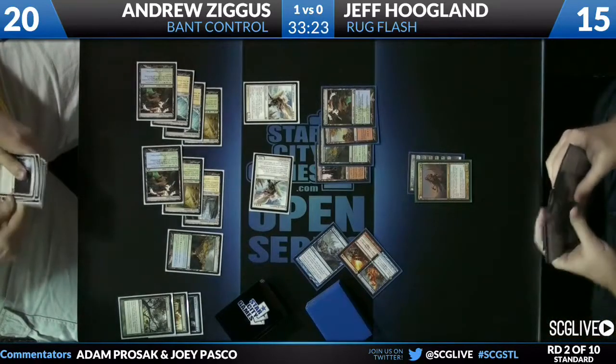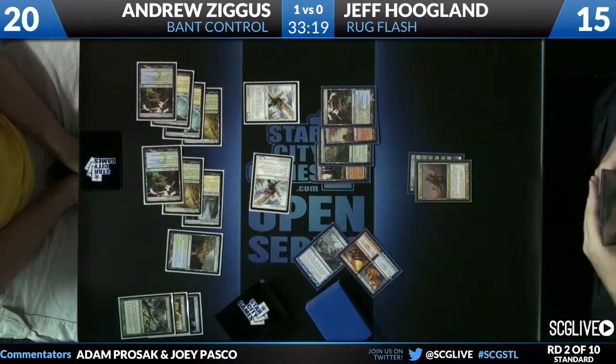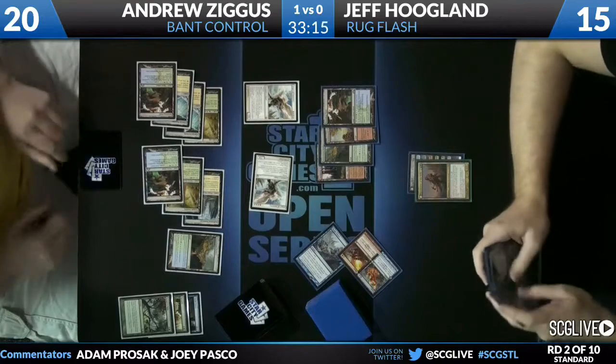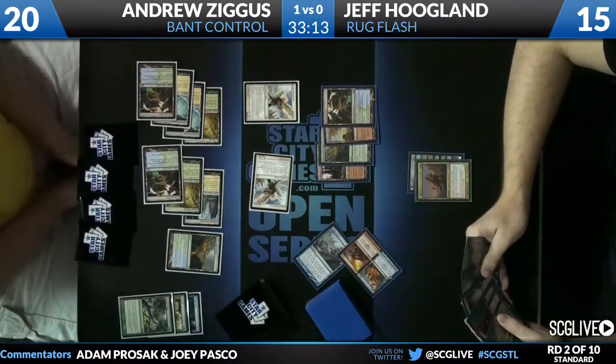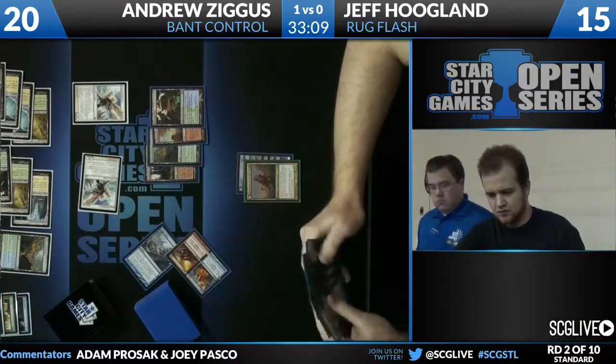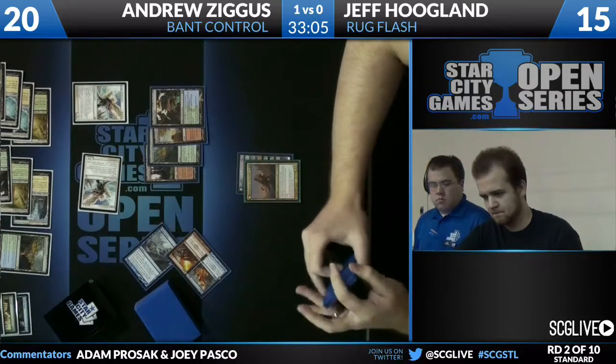He's not too afraid of the flipped Huntmaster here. One thing Jeff can do is say go, pass the turn, flip the Huntmaster, deal two damage, and turn one of the Angels — that'll deal with one of them. But he still has the other one to deal with.